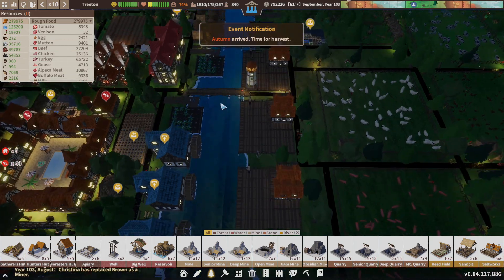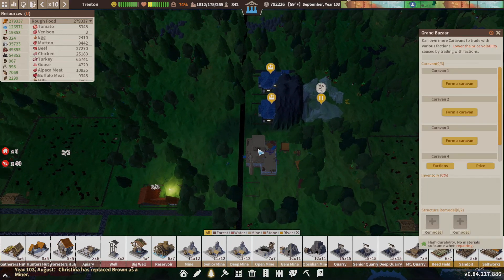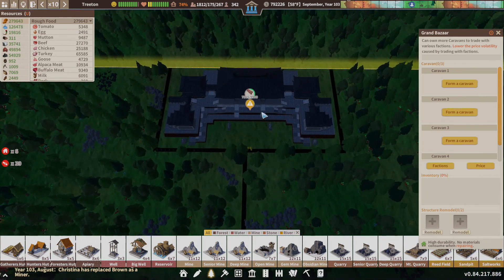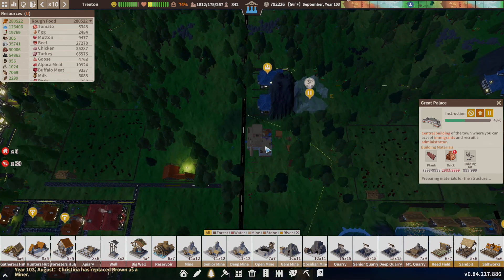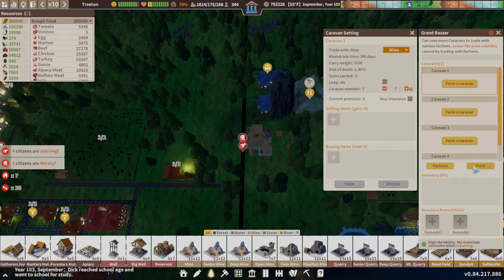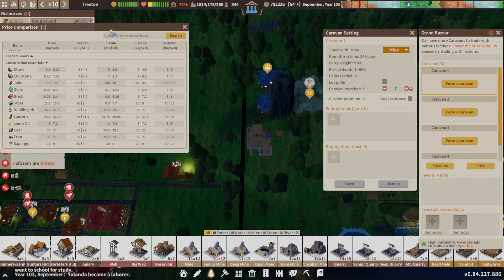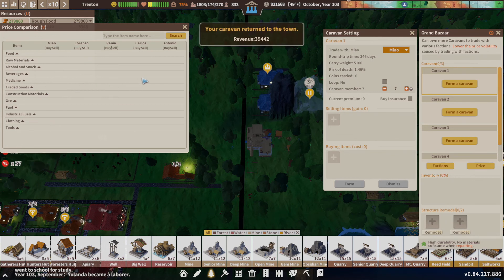Where I barely was doing any type of trading before, now it's like, we're not doing enough trading. Once you have the gems rocking, silver rocking — I haven't even started on the gold sand yet — but once we have that, just in those items you can pretty much buy anything you want. You're going to become a millionaire. It's so nice.